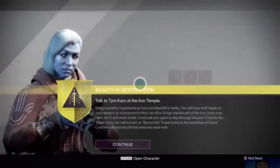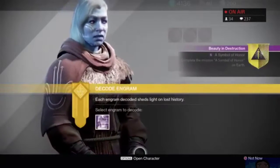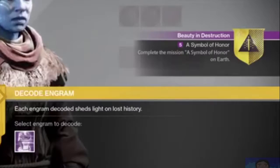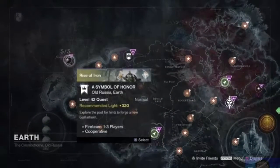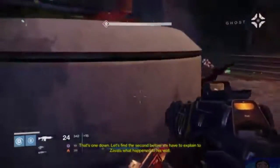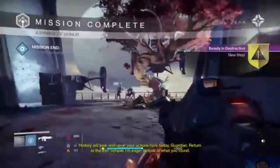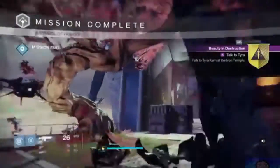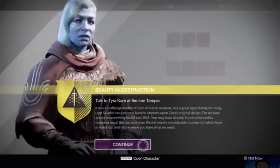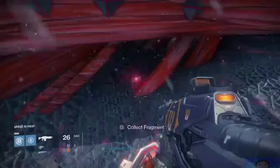Go ahead and head back to the Iron Temple where you'll speak with Tyra Karn. The quest should then update and you'll get a Symbol of Honor — this is a mission on Earth which you'll need to complete. You'll have to scan a few points and then protect a few locations. While you're defending the points, be careful for exploding shanks. A giant fallen captain will appear as the final boss of the mission. Defeat him and then return to the Iron Temple and speak with Tyra Karn. Once you speak with her, your quest should update and this time you'll need to collect five dormant SIVA clusters. If you've already collected five before this, your mission will skip this part.